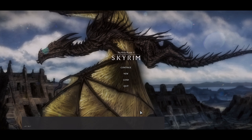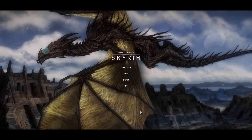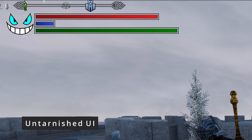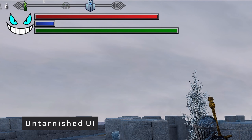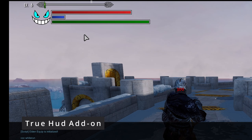Pretty much everything else is Tarnished UI, and that goes for my main menu. The main menu background replacer is from Main Menu Randomizer — if you go through the mod page you can see all the different options available. Tarnished UI is also what I use for my HP, stamina, and magicka bars, and it adds a nice soft look to the game.